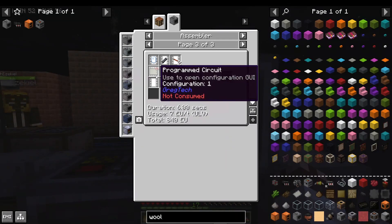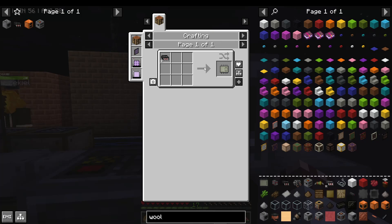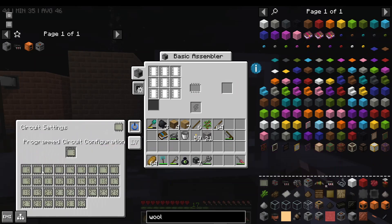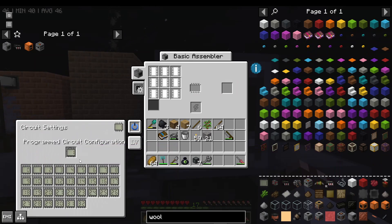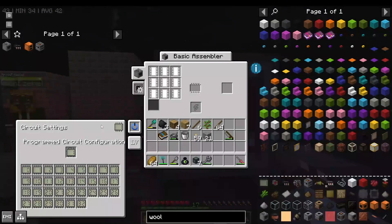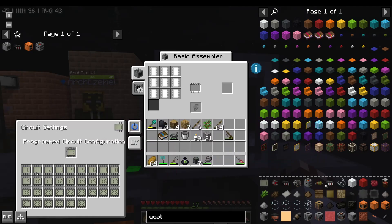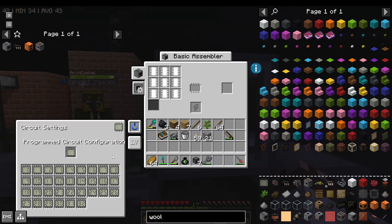You may think this programmed circuit requires you to make yet another circuit, but no. The circuit settings tab in all GregTech machines allows you to select your programmed circuit without actually putting a programmed circuit there. The circuit settings GUI itself is added by GregTech, but you have the ability to put ghost circuits in thanks to a particular mod.